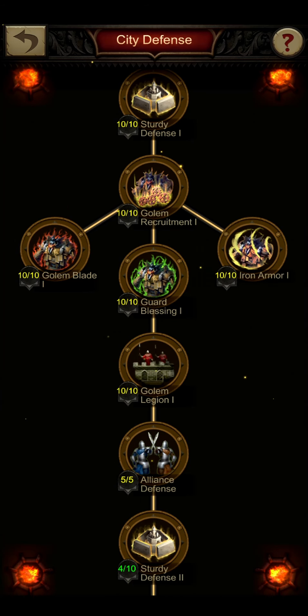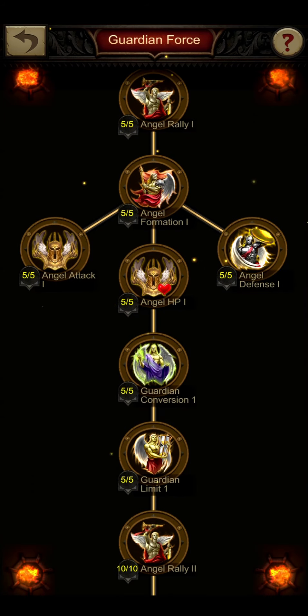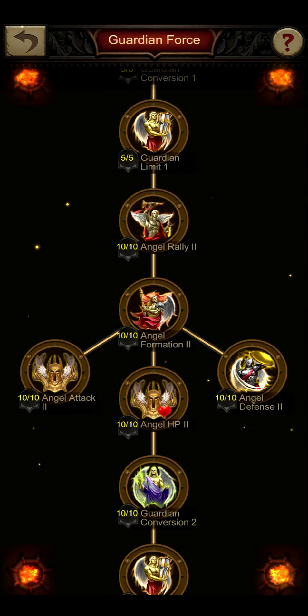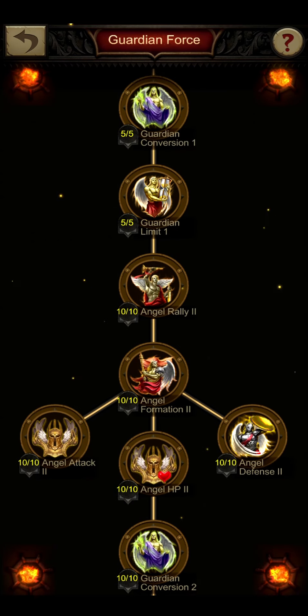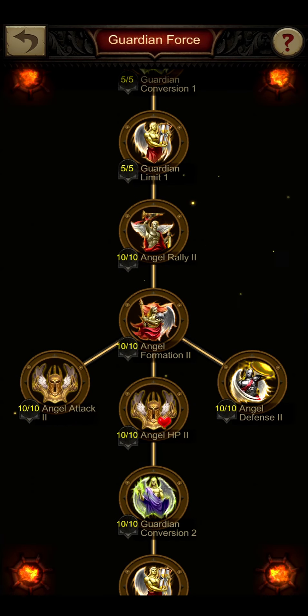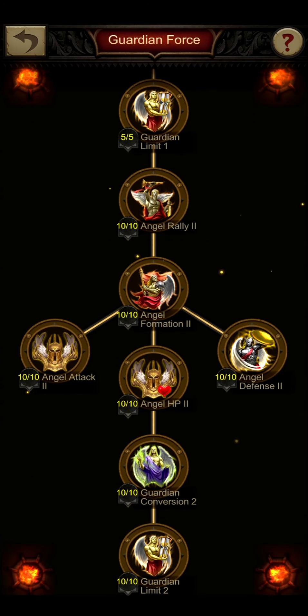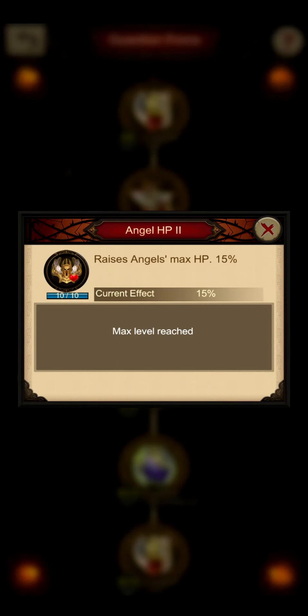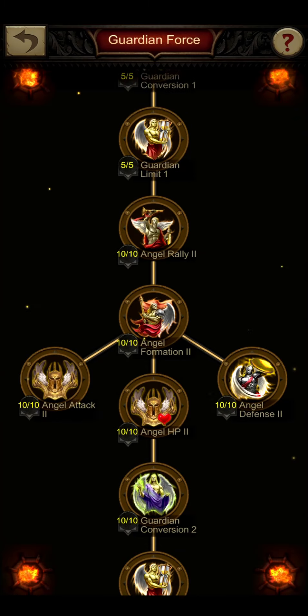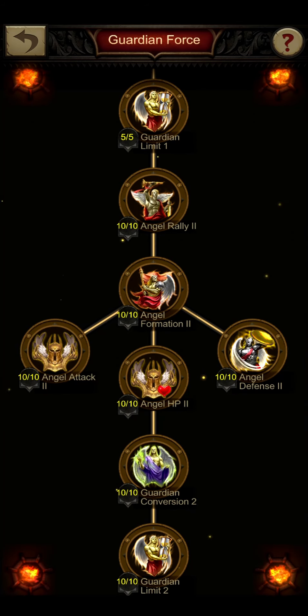Let's go to the next aspect: the guardian force area. This is the resource-heaviest area that you can research because it focuses your angels. A lot of the researches in here are very helpful and should be focused on, but definitely keep an eye on not interrupting your building process to get castle level 30 as fast as possible, because those later level two researches are very resource heavy.